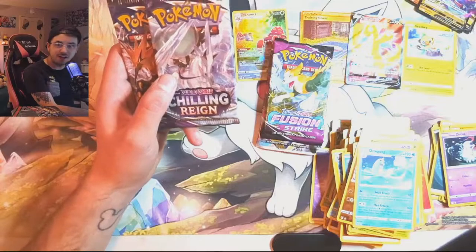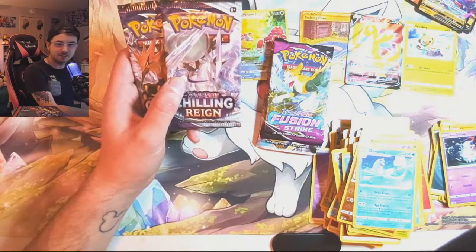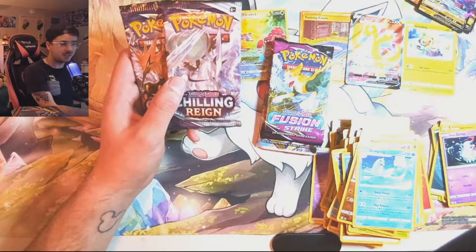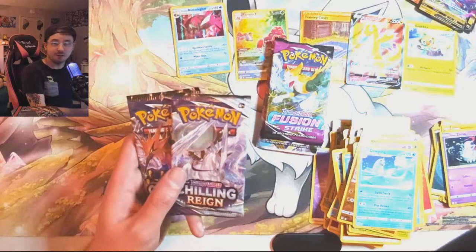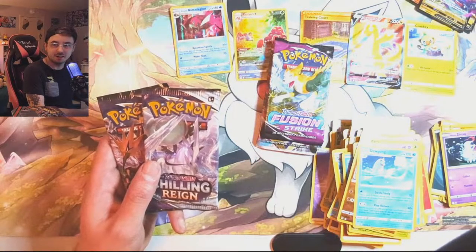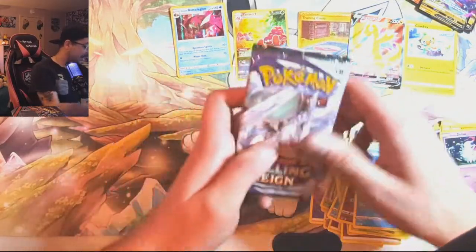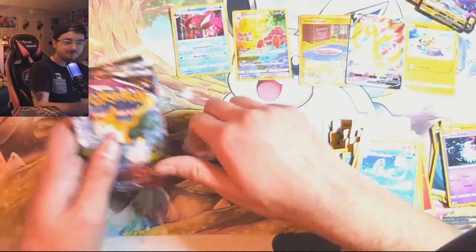So why did that one — just the Gallade — have Evolving Skies? Is the Gallade box an error tin? Are these error tins? Are different stores getting different packs inside their tins? This is weird. This is too weird. I don't like that.